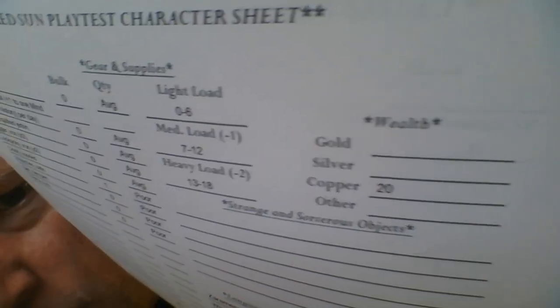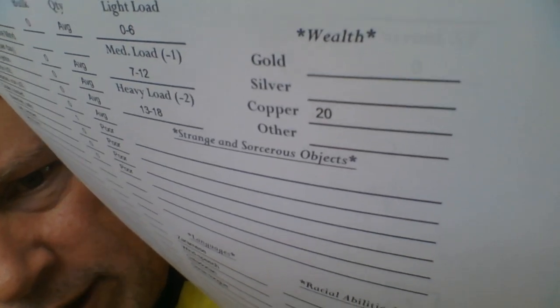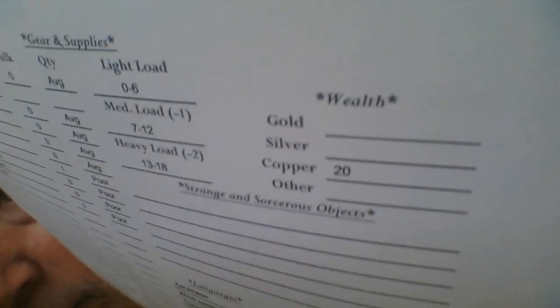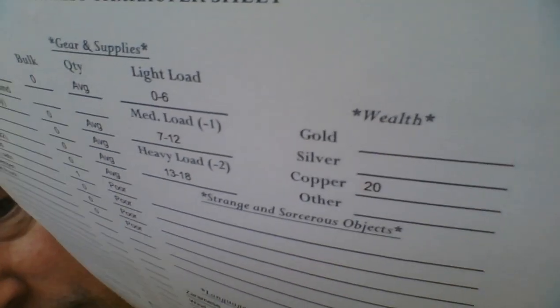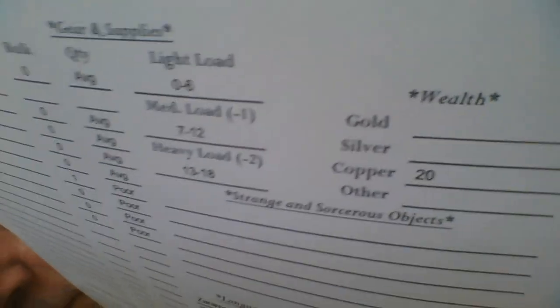This is the equipment and wealth section. Kadim has 20 copper pieces. In Savage Kingdoms I had bronze, silver, and gold. Bronze also covered certain copper currencies. I went back to copper here because doing more research on the ancient world — copper and bronze were both being used, but there weren't bronze coins commonly, and copper would have been a little more the currency of the time. Bronze was being used mostly for weapons and other uses other than coinage.